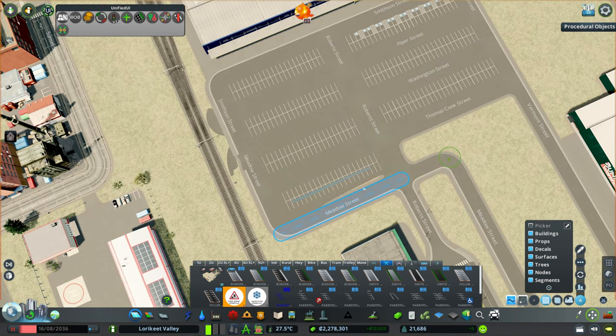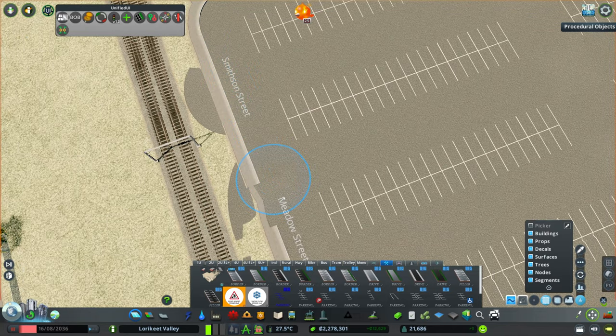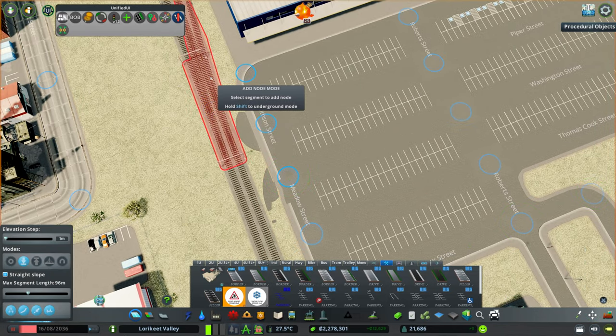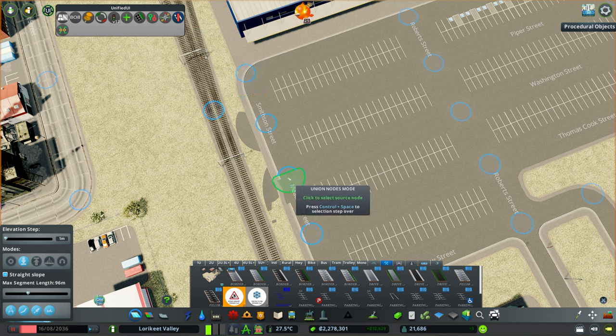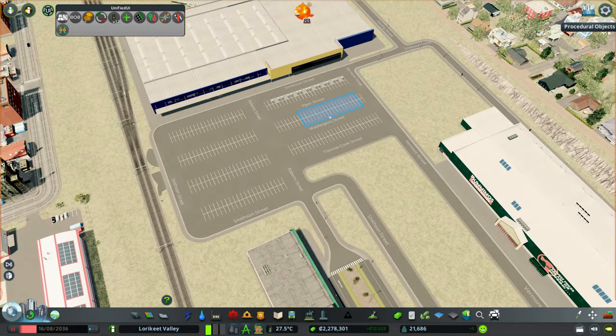Now we're just going to shift these nodes a little bit. Perfect - don't know what's happening with that one there, bit weird. Are they not connected, potentially?